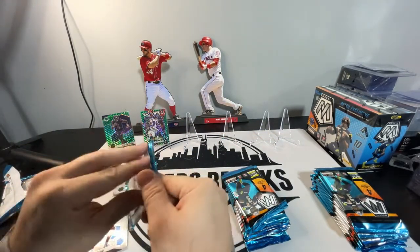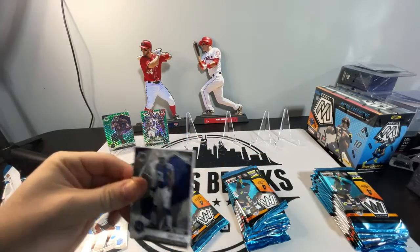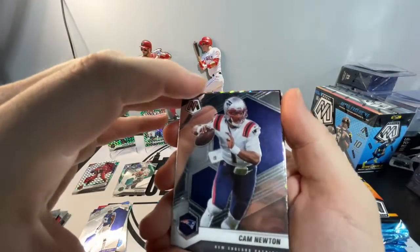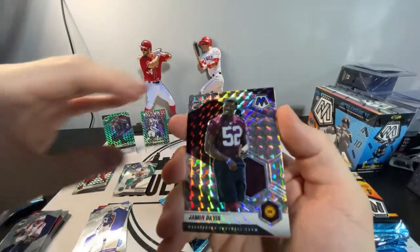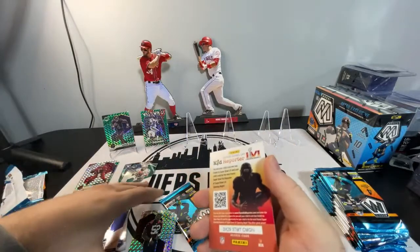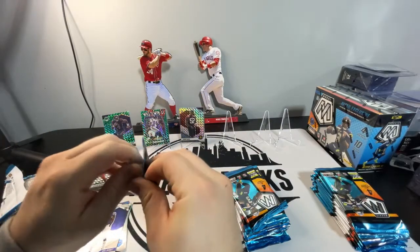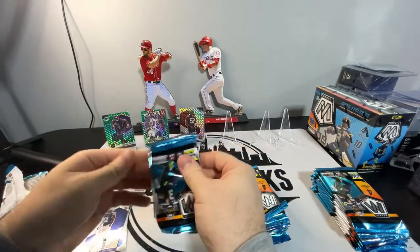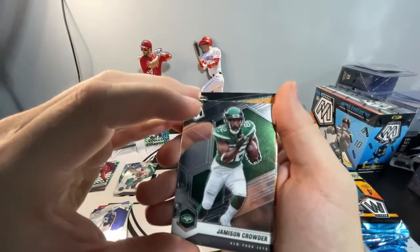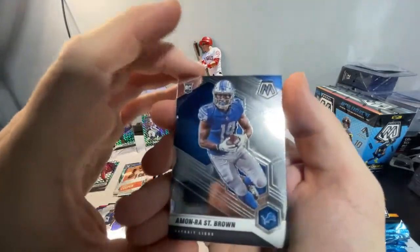Two more packs out of Blaster number one. Still looking for my first ever Genesis or Honeycomb. There's Quentin Poore NFL debut. Cam Newton. We got rookie Jamin Davis parallel — very nice. And then we got Ezekiel Elliott. Last pack of Blaster one. We got a Saquon Barkley. Jamison Crowder. We got Got Game Amari Cooper. And then Amon-Ra St. Brown rookie base.